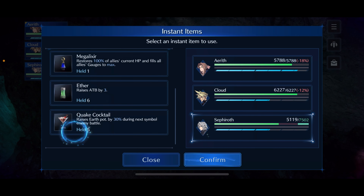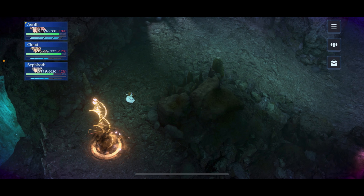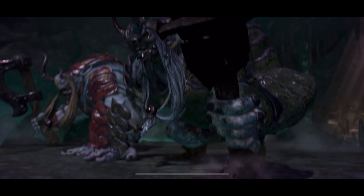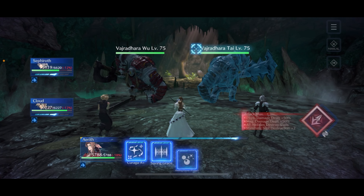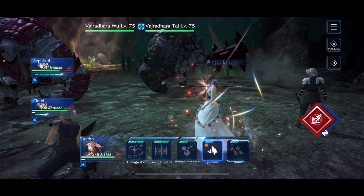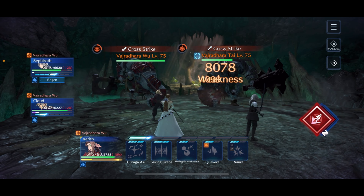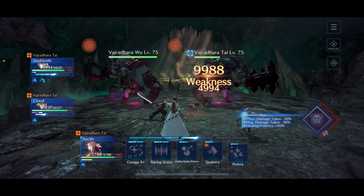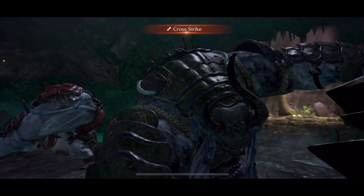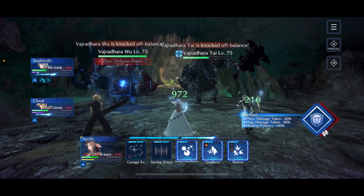We used the Cottage so we saved points from the Megalixir. I'm going to use a supplement on Sephiroth since he's at minus 32, just to be careful. Then I'm going to hit every single person with a Quake Cocktail — that's going to make us do major damage throughout the fight. It's basically a carbon copy of the last fight. Start with the right one, take them down as quickly as possible, use Saving Grace when you need to, and heal as needed.